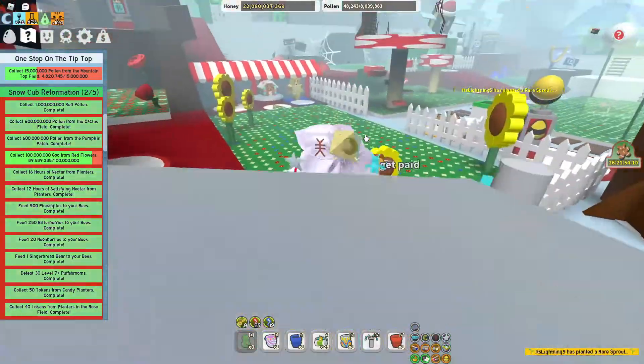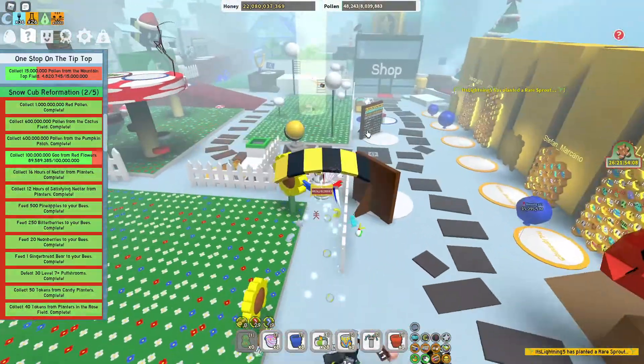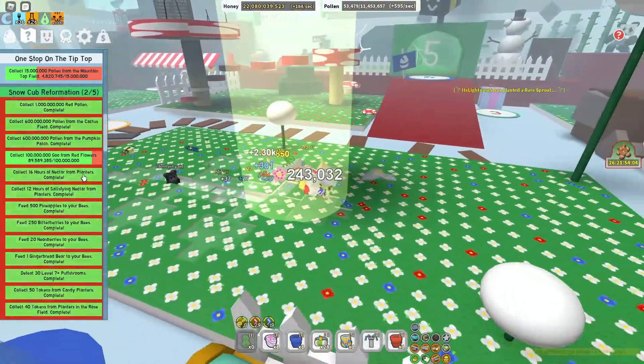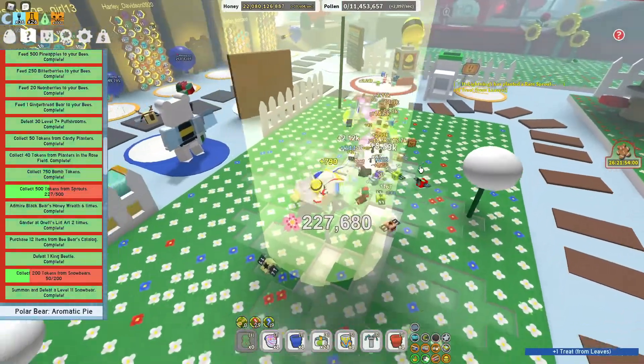Let's go spawn one in. A grave sprout has appeared — look at that, it's in the dandelion field. Let's see if I'll be able to get all of them. Let's just go and run around here.